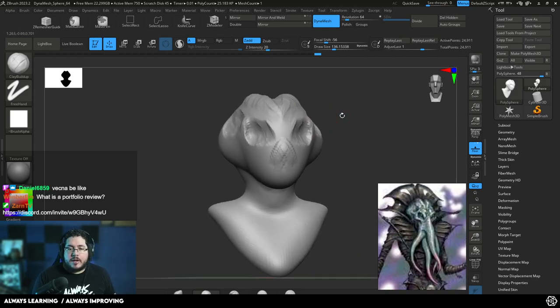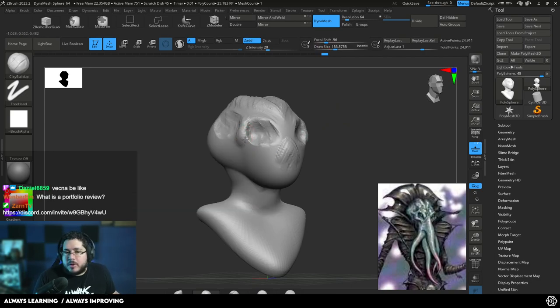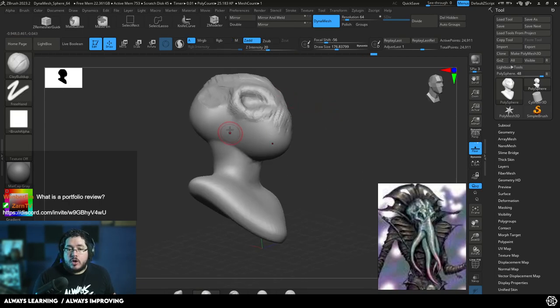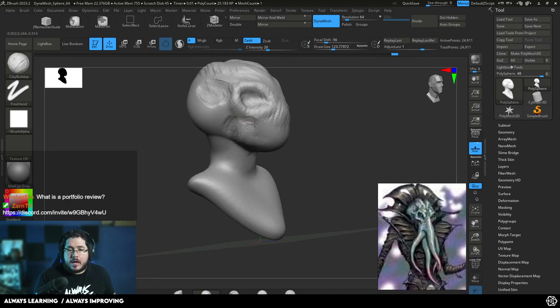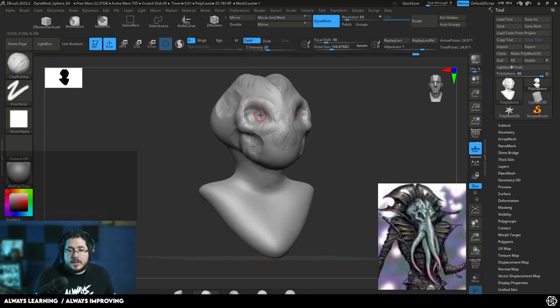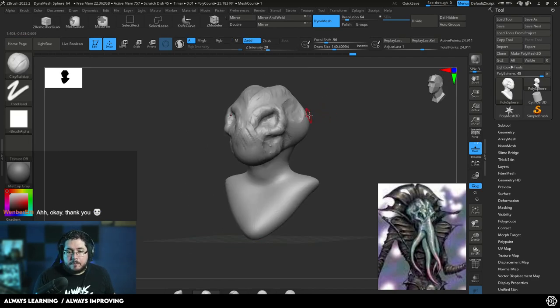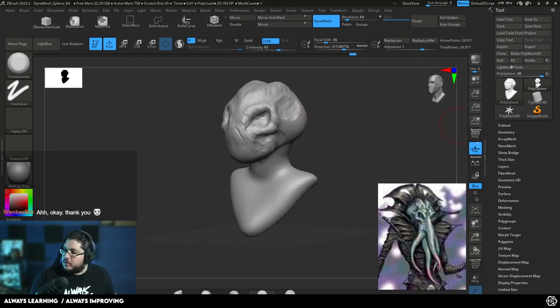Someone's asking what is a portfolio review. We are a 3D school, and I teach about the 3D world. A lot of our students are here to learn and improve their 3D art. If you have a portfolio on ArtStation — models, drawings, whatever — you can submit that link and I go over them, giving you feedback and advice on what things to improve or change to get you a better shot at landing a job in the industry. We do this dynamic every month on our Discord channel. The Discord link has been shared in chat.